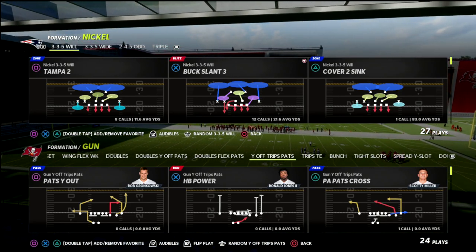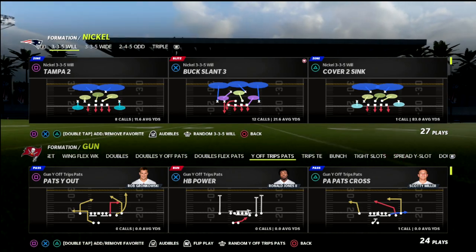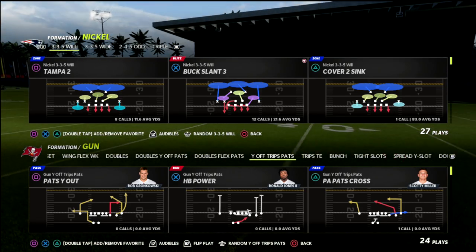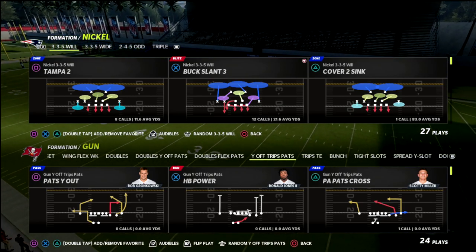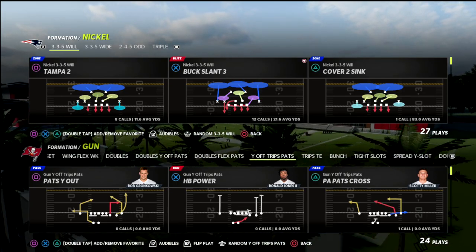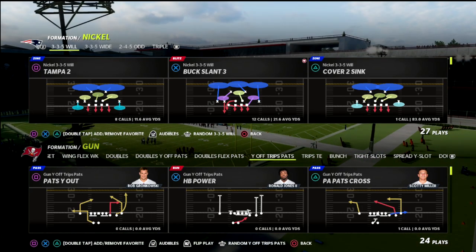In this video I'm going to be showing you how you can run match defense against the U-Trips in Madden 22. If you're new to the channel, I want to ask you to go ahead and hit the subscribe button. I upload new videos every single day that can help you become a better Madden player, and in this video we're taking a look at the Nickel 335 Will defense out of the Chicago Bears defensive playbook.